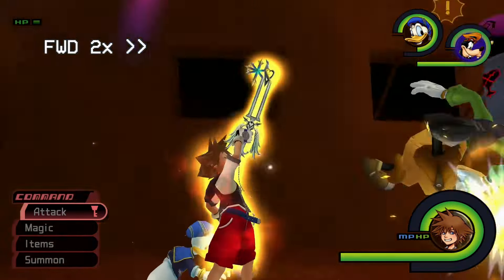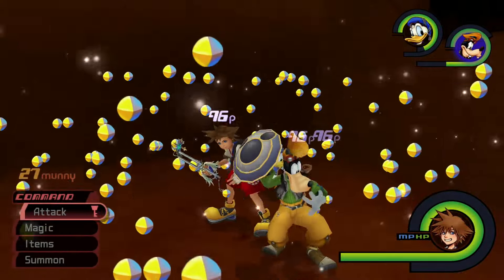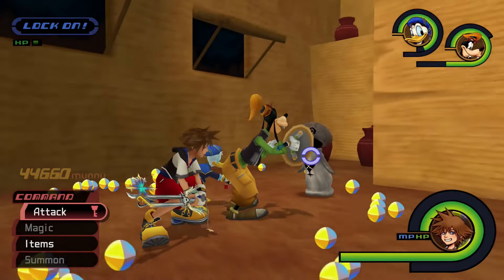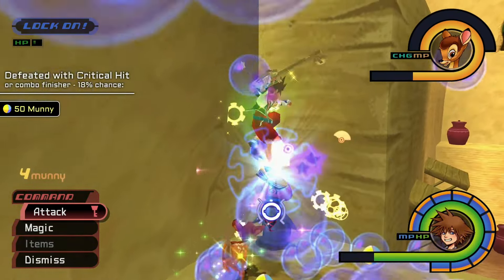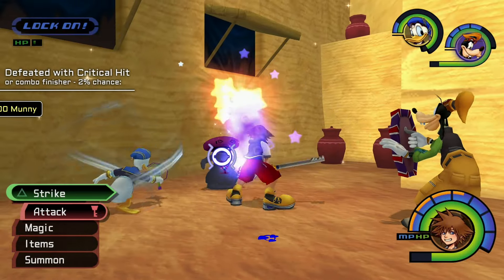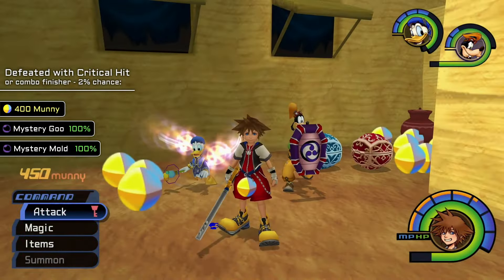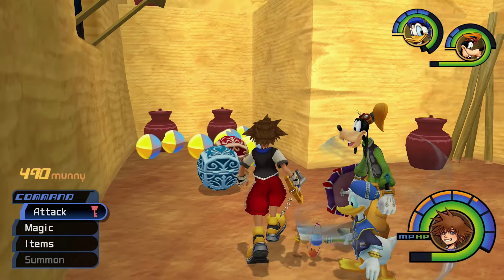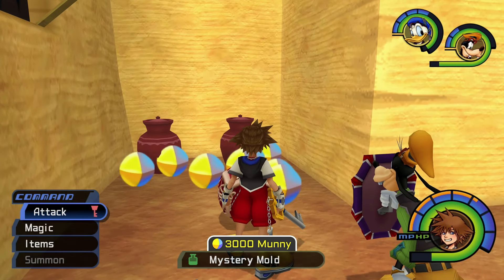The Trinity Limit ability can be used in the same way, but due to its long cast time, you might miss a Fungus if it becomes invincible. As long as it's defeated with a critical hit, the Black Fungus has a chance of dropping a Mystery Goo and 50 munny. And if you're really lucky, a Black Fungus might drop a Mystery Goo, 400 munny, and a super rare Mystery Mold item. The Mystery Mold doesn't have a functional use, but you can sell it for a whopping 3,000 munny.